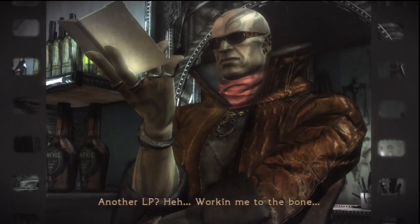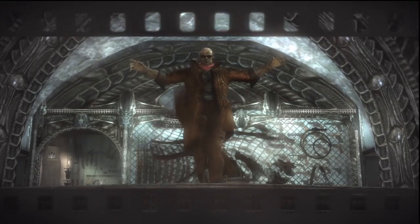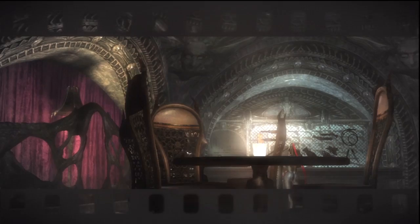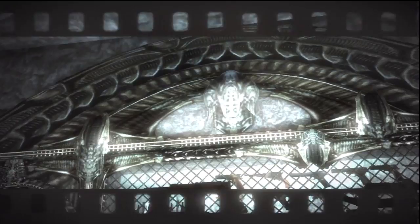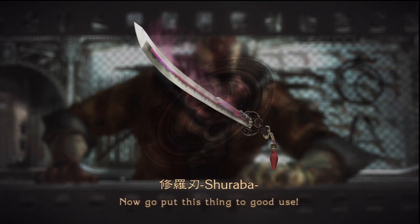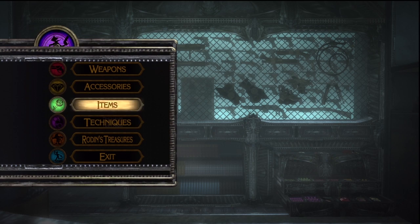Another LP — working me to the bone. Anyway, I'm back at the store. I forgot to mention this when I bought Stiletto — there's an interesting little fun fact about the way it's named. In Devil May Cry and Devil May Cry 4, the dash attacks both started with ST: Stinger and Streak. So when they were coming up with the name of the dash attack for Bayonetta, they wanted to follow a similar naming convention — so Stiletto, ST. That's how it got its name.